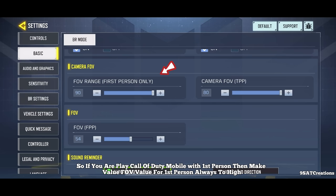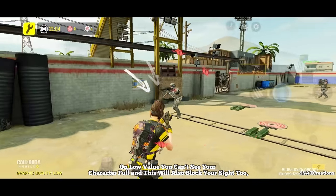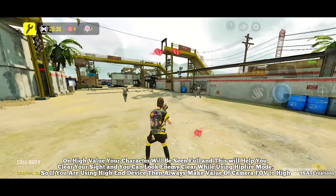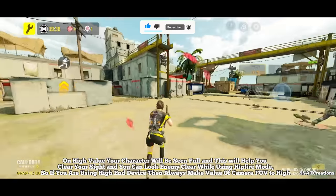If you play Call of Duty Mobile in first person, then always set the FOV value for first person to high. Camera FOV is very important for third person players — it means how you see your character in the game. On low camera FOV value, you can't see your character fully and it blocks your sight. On high value, your character is seen fully, which helps clear your sight and lets you see enemies clearly while using hip fire mode. If you are using a high-end device, always set camera FOV to high.